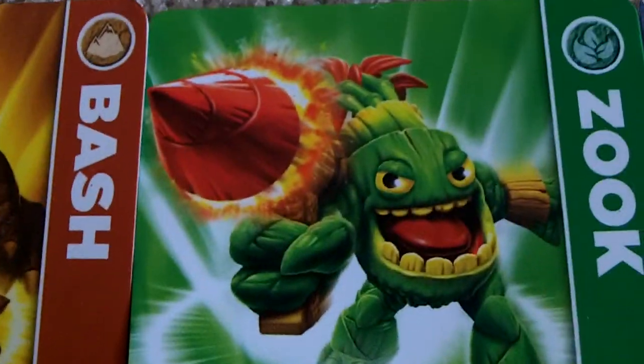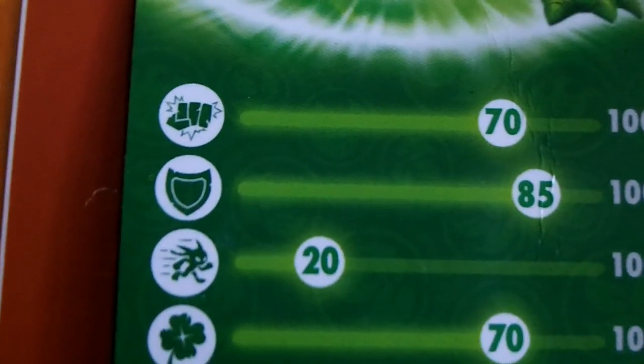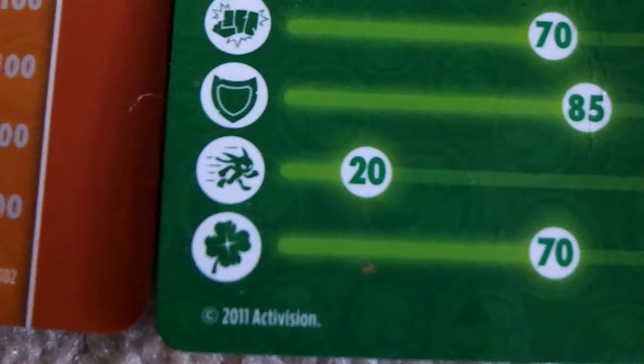These are in no particular order. Here we have Zook. His damage is 70, his shield is 85, his speed is 20, and luck is 70.